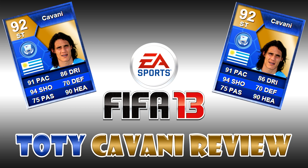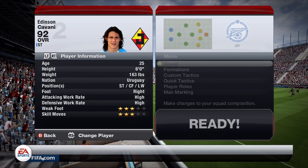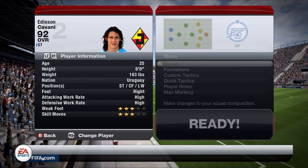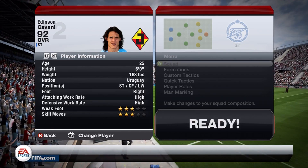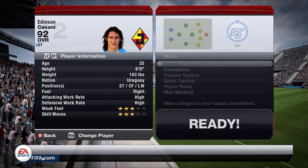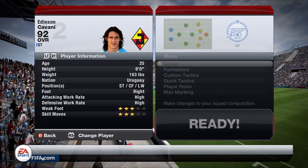We're going to go right into his in-game stats then follow it up with some goals — you guys know the deal. Make sure to go check out all the links in the description. Here we are at Team of the Season Cavani's in-game stats. He is a 92 overall striker, 25 years old, six foot tall, 163 pounds from Uruguay. He can play striker, center forward, or left wing.